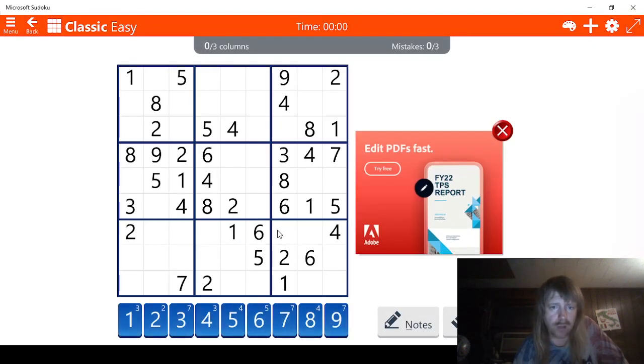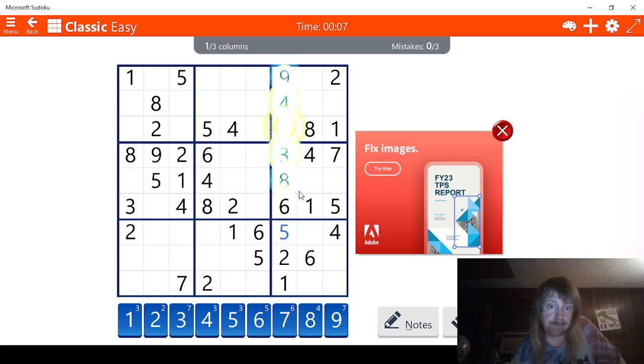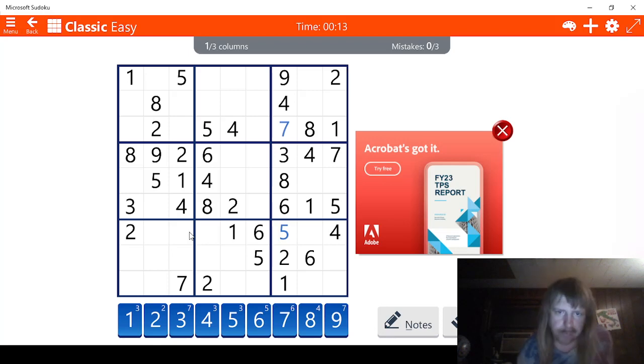Let's see what we got. 1, 2, 3, 4 — we're missing a 5. Interesting. This has to be a 5 right here. This has to be a 7. Columns — well, we don't have any columns that are almost done, but we are almost done with this block. This has to be a 2. Let's find out where the final 2 is, just for giggles. Right here.